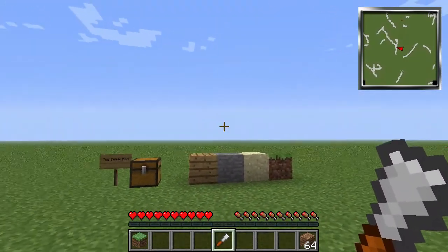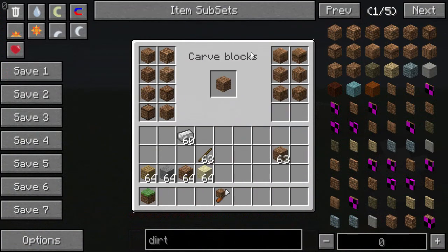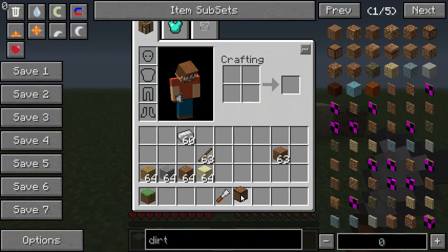How you actually use it is just right click, and then you can put a block in there and you have all of these different options. As you can see, it didn't take any durability, but what you can also do is place this block down.